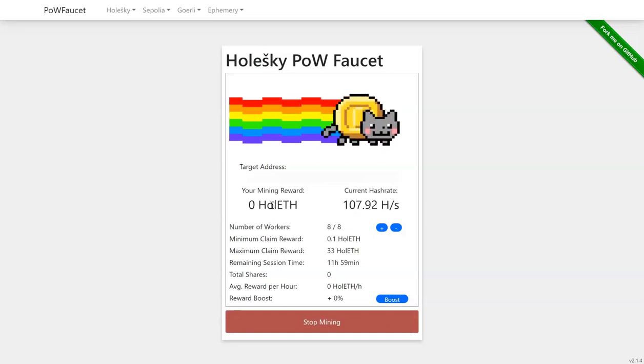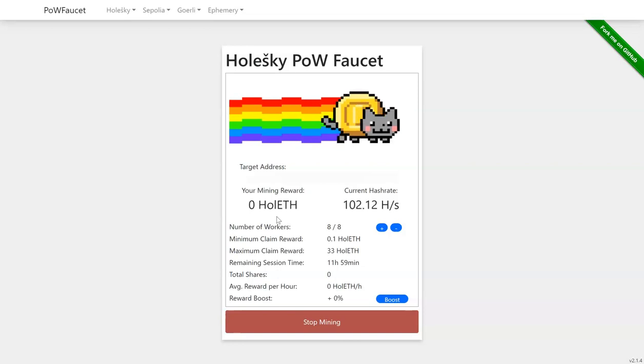As you can see, it will calculate your current hash rate and will start giving you mining rewards. When you're happy with the rewards you're getting, you can click on stop mining and then you will be done. One thing to keep in mind is that you cannot be on a VPN when you are doing this, because they don't allow VPNs.